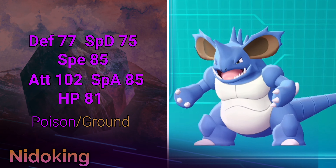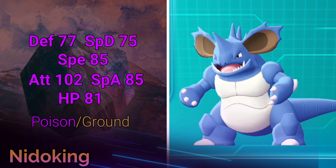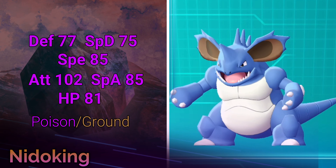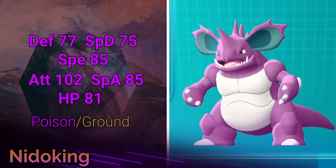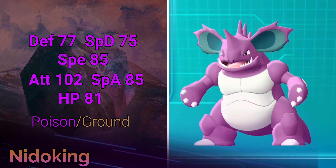Let's look at Nidoking today. Nidoking is not currently in the game — he will be in the game with the Crown Tundra DLC launching on October 22nd. The footage in this video is from Let's Go Pikachu/Eevee, just because he's not in the game yet.